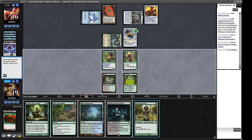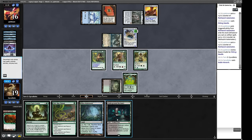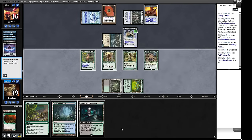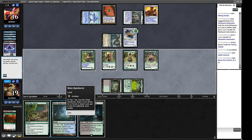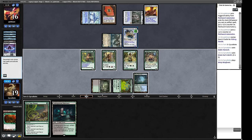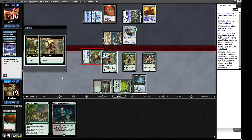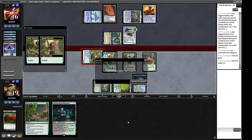Casting Noble Hierarch is effectively free here because of the Cradle. The Cradle taps for three — the exact mana we need to Green Sun's Zenith for X equals 2. We go get Collector Ouphe. We can play this forest to turn our Elvish Reclaimer on, and we can also block if this gets bigger. We could attack with the Reclaimer — if they block, we have the superior clock. Let's utilise that. Our opponent had enough — we did find a way to make Collector Ouphe on turn 2, though we couldn't do it due to our opponent's disruption.